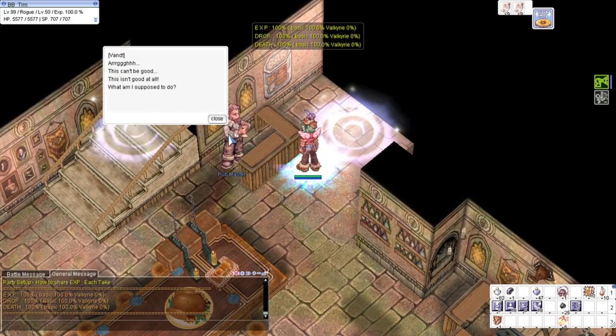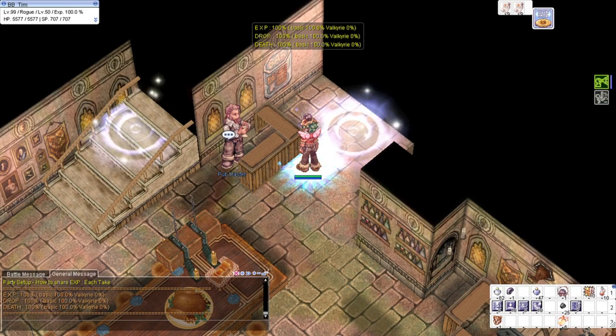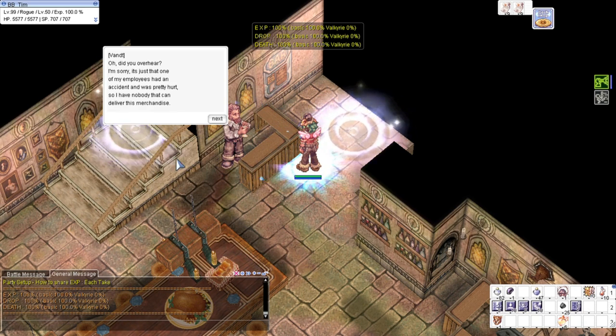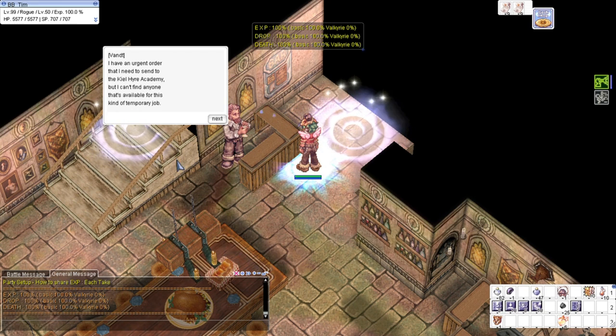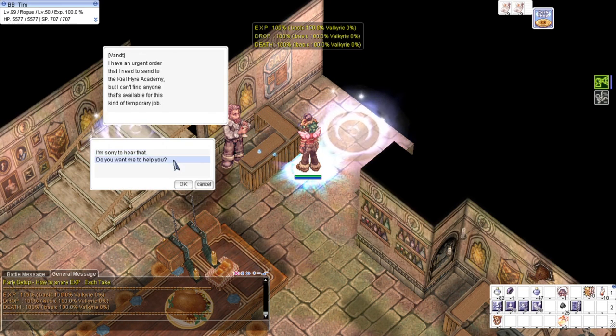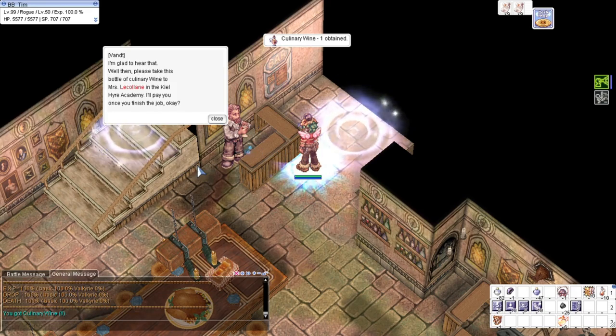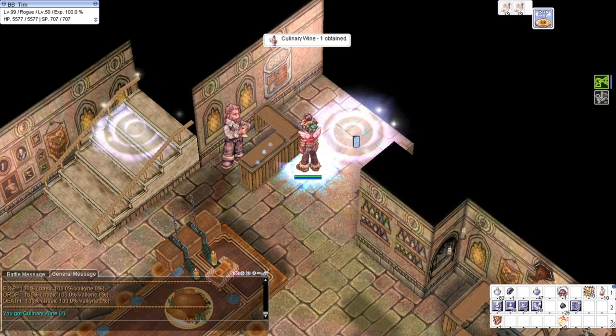So we'll talk to this guy and we will select 'You look worried.' Then 'Do you want me to help you?' and then 'Sure, I'll do it.' And he'll give you a culinary wine.